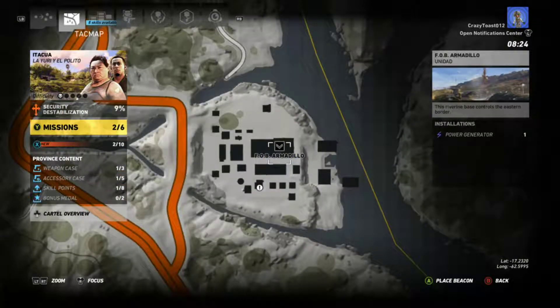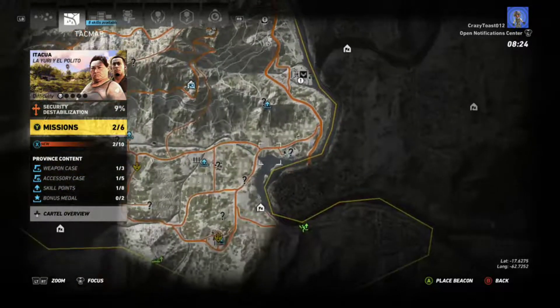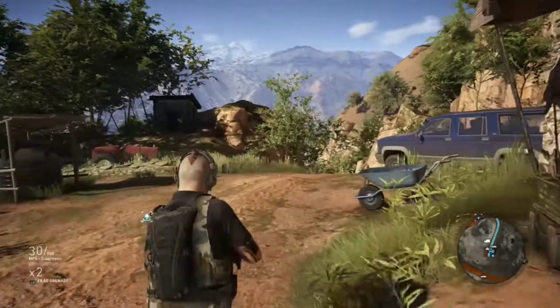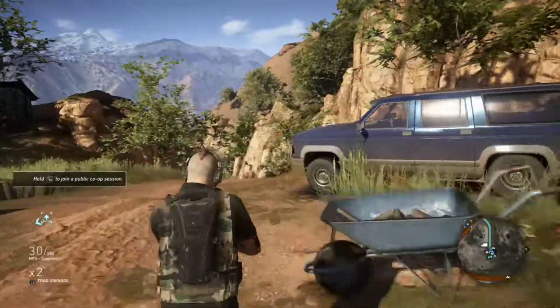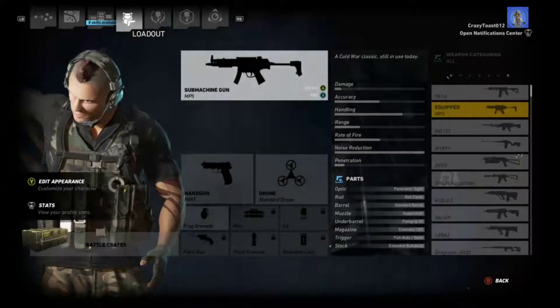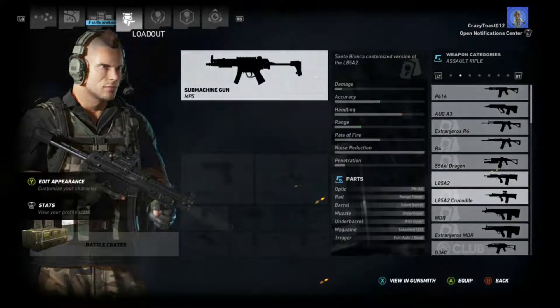The last mission I did was the Armadillo FOB at the beginning of the game. I haven't really gone too far because I've noticed that I can't just charge my way through — I can't go in there carelessly. I actually have to stop and think about what I'm doing, which pretty much sucks.